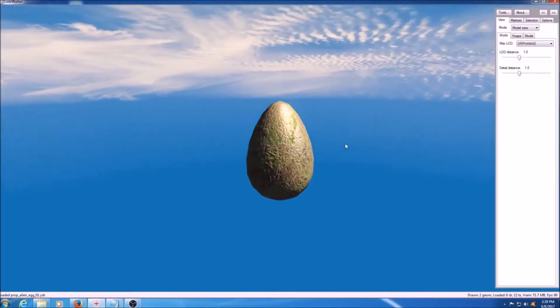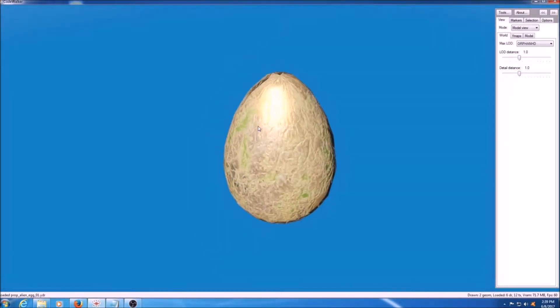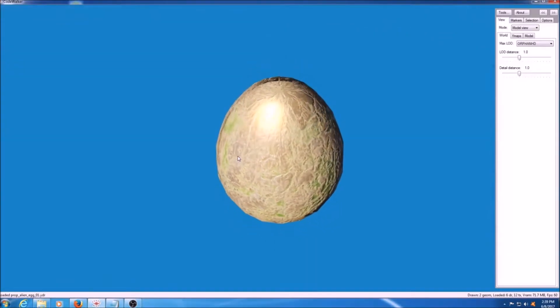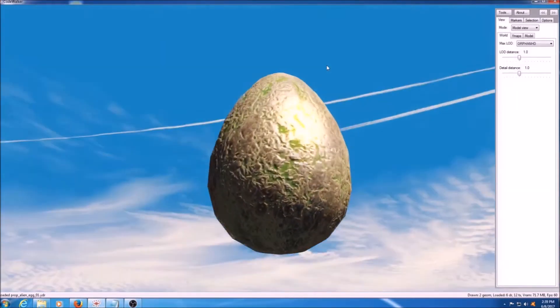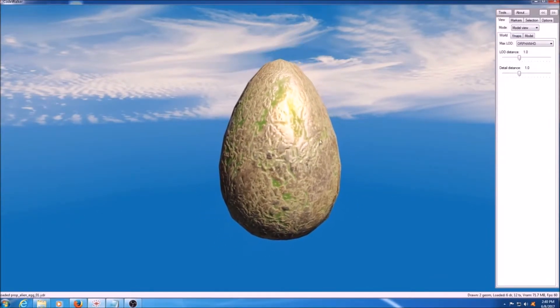Let's get that egg zoomed in here real nice. As you can see, if you look at it, there are actually two of them — a shell inside a shell. That is actually what I know to be cell shading. That can be done two ways: if the mesh is double-wrapped, or...